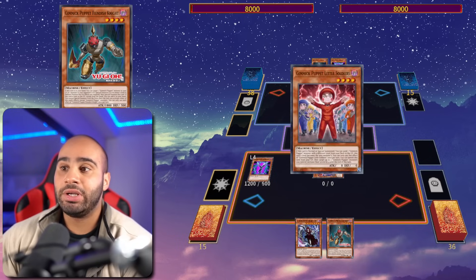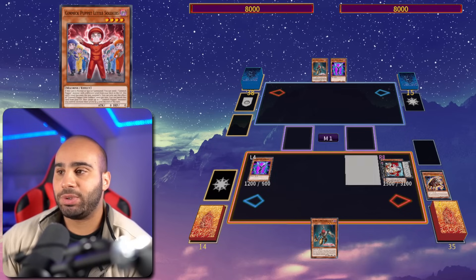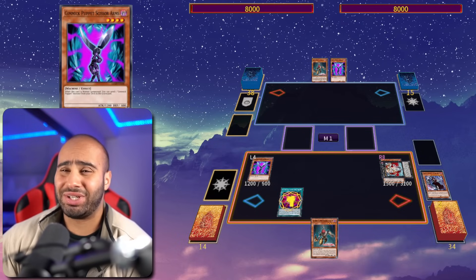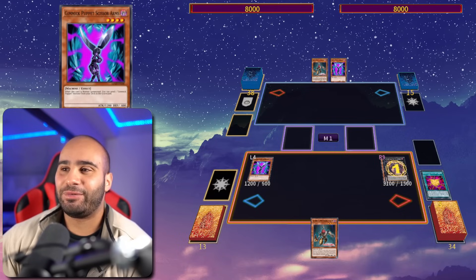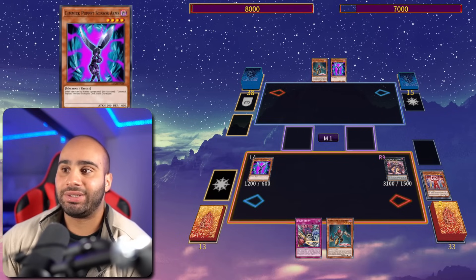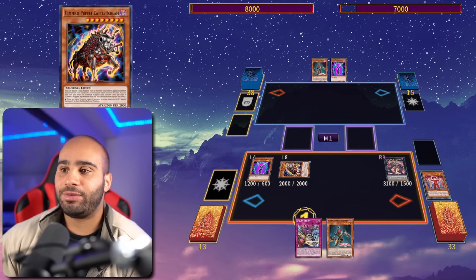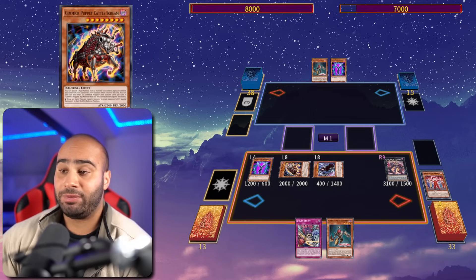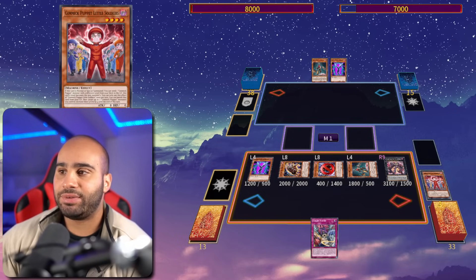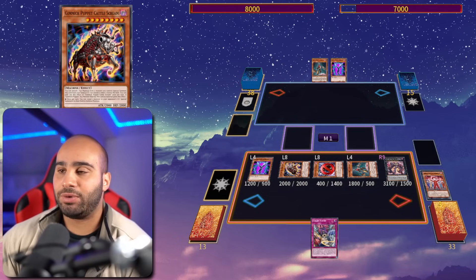Recycle back the Bloody Doll, then use its effect to reveal the rank-4 and summon Little Soldiers from the deck, then use Little Soldiers' effect to send Cattle Scream so it becomes level 8. Go for the Phantasyx Makina, surge the Rank of Magic — we still have this annoying level-4 monster on the field. Rank of Magic into Phantasyx Makina, surge the Chop card, then detach to revive Cattle Scream on your opponent's field and destroy it right away, burning them for half its attack — 1000 damage. Then use Cattle Scream's graveyard effect to detach one material from your XYZ and revive it back.